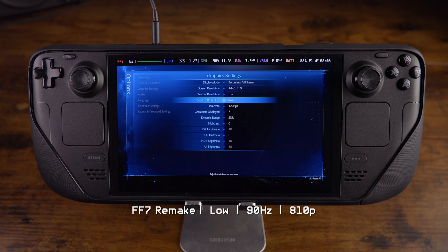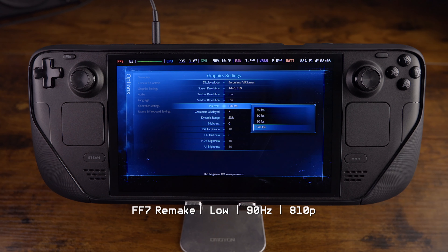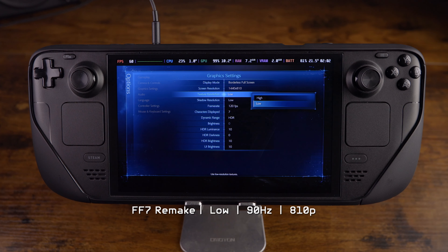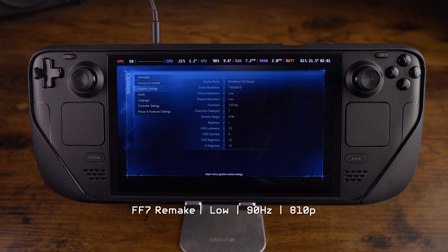Texture: low. Shadows: low. Frame rate: 120, because that's as high as it can go — I don't want to cap that in the game. Let's do HDR — this is an HDR screen. This game only gives us two options: low and high. So we're going to test low and high at 800p, and also at 1080p. Even though the Steam Deck has an 800p resolution screen, it does make a little bit of a difference in how it looks. We're going to start at low and get into the game.